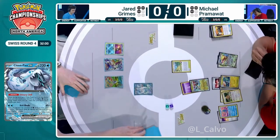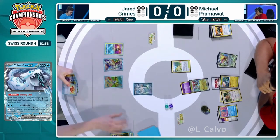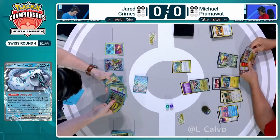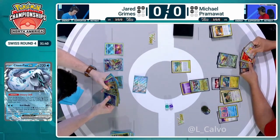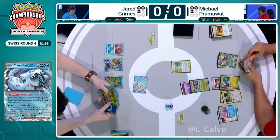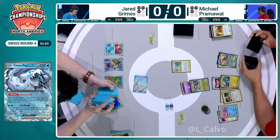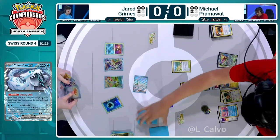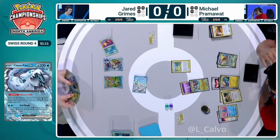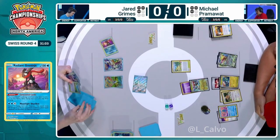Jared's hand is good — has Irida, so we'll at least be able to respond. But we still have that same issue: the board is getting weaker. With Bibarel and Pidgeot EX still on the bench for Michael, it's pretty safe. Jared's probably going down to a one-card hand next turn and has way less of an engine. There's only one Water Energy — the Prime Catcher is available in the deck, sitting in there potentially for next turn. Manaphy is still there, so Greninja is not an option because of the bench protection. Just one Energy in the deck. The Irida gets you Superior, but we're just going to have to draw cards with Radiant Greninja instead.